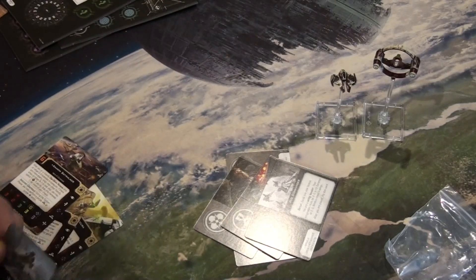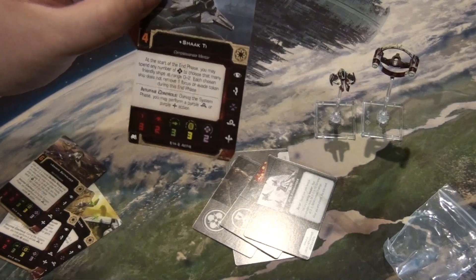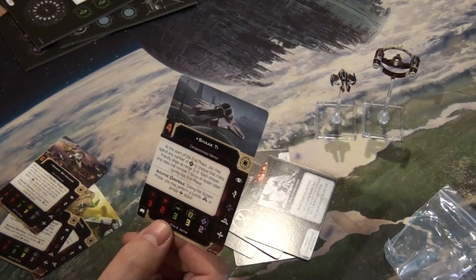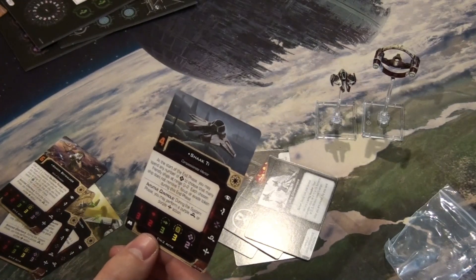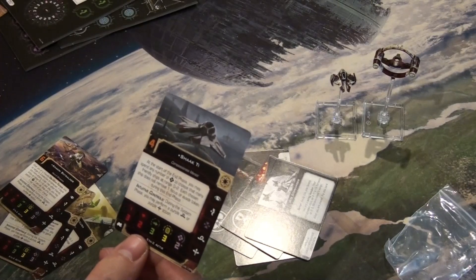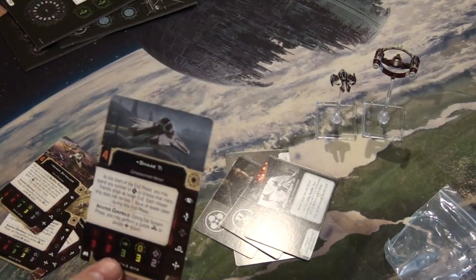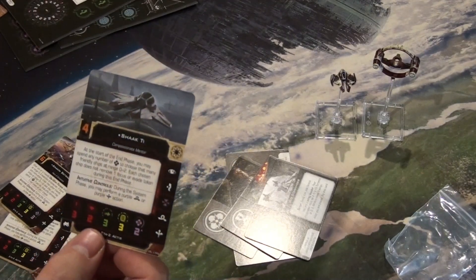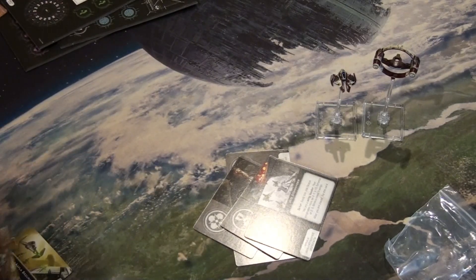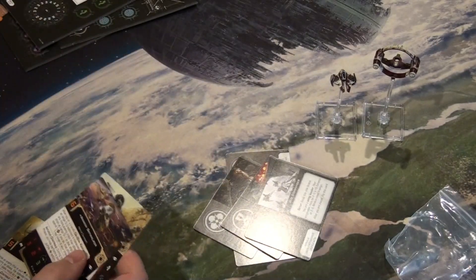Next is Adi Gallia — compassionate mentor — at initiative four. At the start of the end phase, you may spend a number of force to choose that many friendly ships at range zero to two. Each chosen ship does not remove one focus or evade token at the end. Very nice — helping out others, which is what the Jedi are about. It's not force-sensitive, so you can use it on generics and clone troopers.